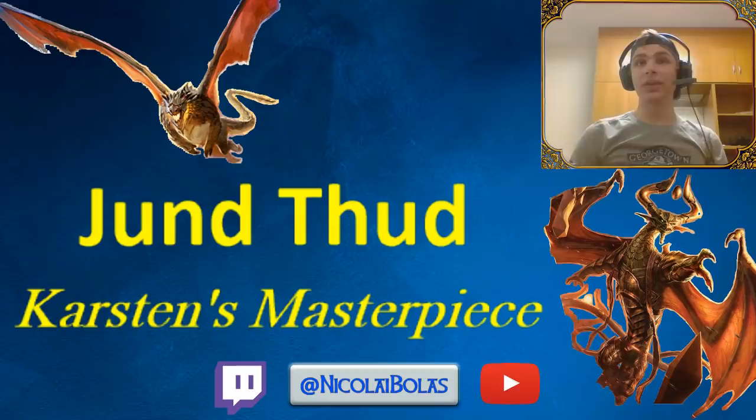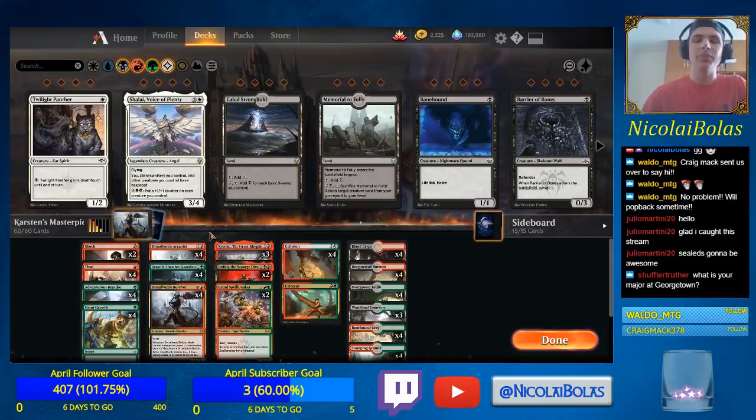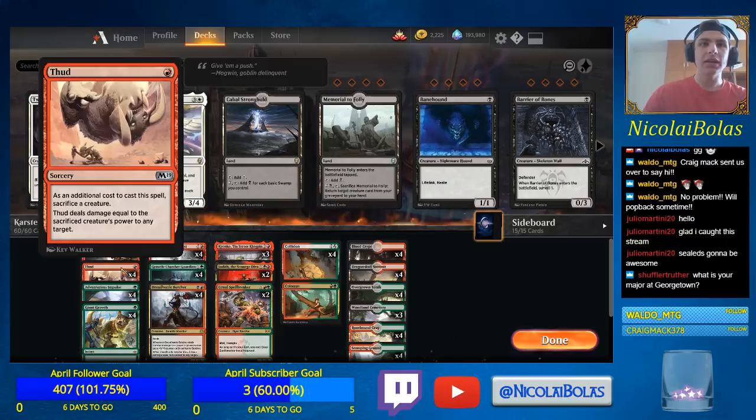Welcome to a War of the Spark standard video. Today we are playing a deck designed, in most part, by Dr. Frank Karsten, a PhD in stats. He does design some cool builds in the early stages of most standard formats, and this combo build deck is no different. It is essentially a turn three combo deck with some consistency. It is built around the card Dreadhorde Butcher alongside Thud and Collision Colossus. There are two different combos that can kill the opponent on turn three.